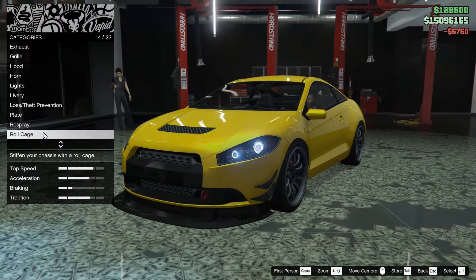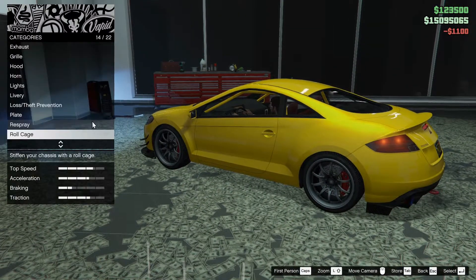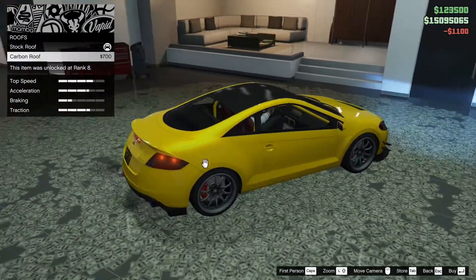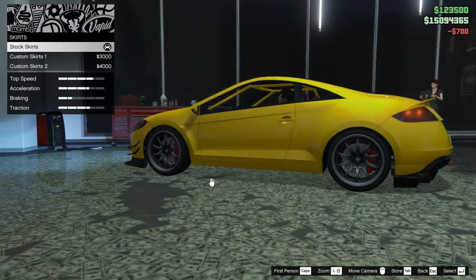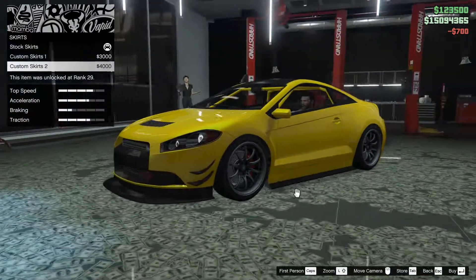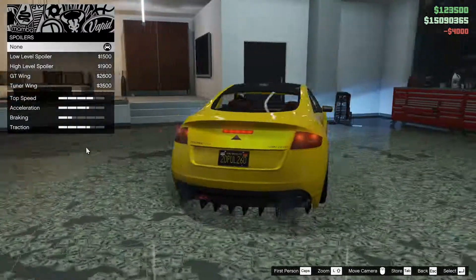Perfect. You can also do a roll cage in this car — we're going to do that. For the roof, you can also go carbon on it, which is kind of cool. For the skirts, you can extend them, and you can extend them with carbon on it. So we're going to do that one.